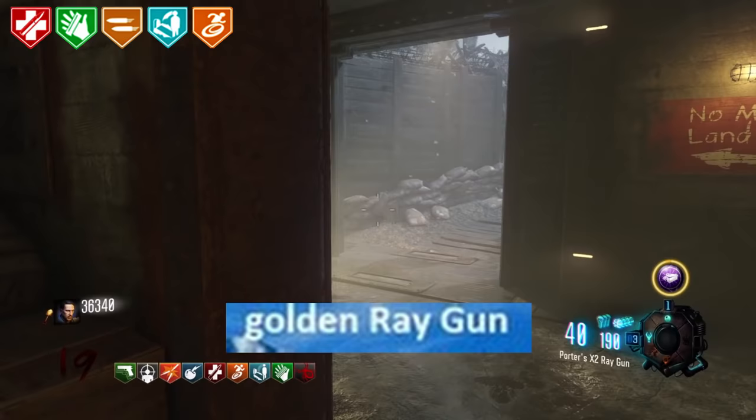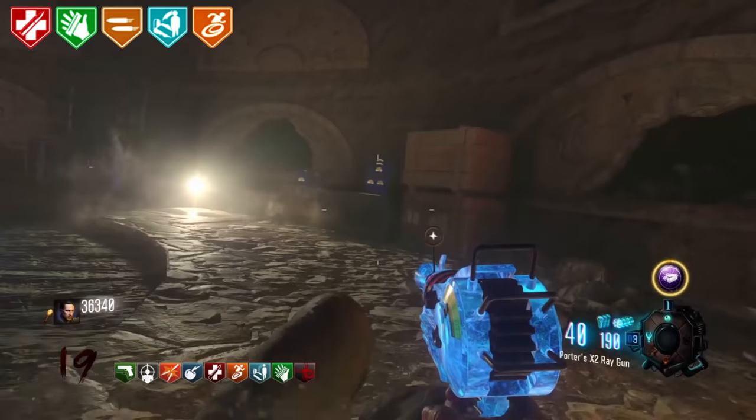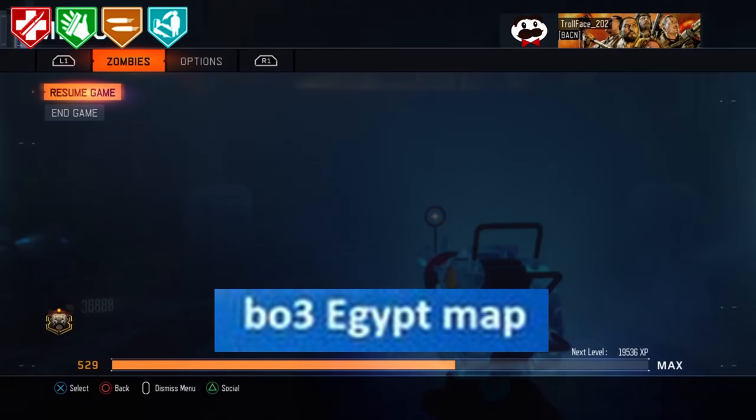Golden Raygun. A Zombies YouTuber named Jimbothy made a fake Golden Raygun video in 2013 claiming you could get a Golden Raygun by doing a certain easter egg. Fast-forward to 2018 and the Golden Raygun can actually be obtained in Blackout. Jimbothy actually made a bunch of fake Zombies videos and they add that charm — they really do parody those old rumours such as the Hitler boss. It really is part of the fun when it comes to Zombies.